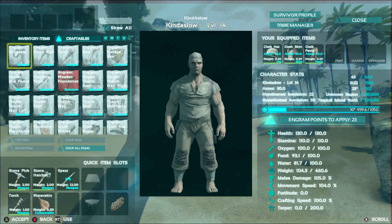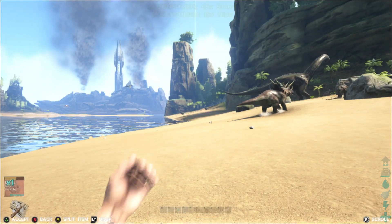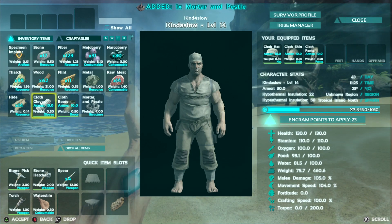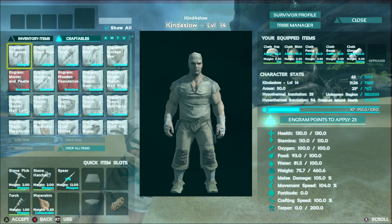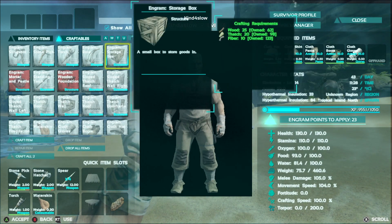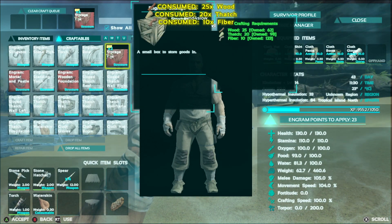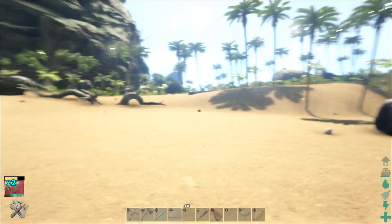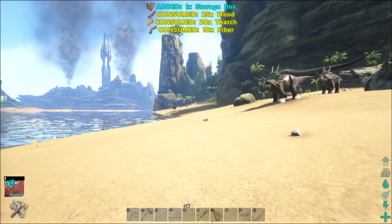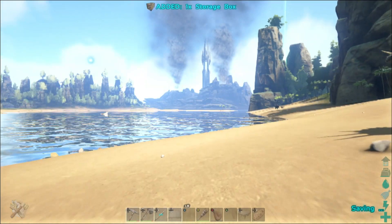Maybe I have enough stone now. I also need to create some storage — I need to make some wooden boxes. How many can I make? Two. I think two is good enough for now, I don't need that much space. Just to store some of the things I don't want to carry around — I want to store them in this chest.